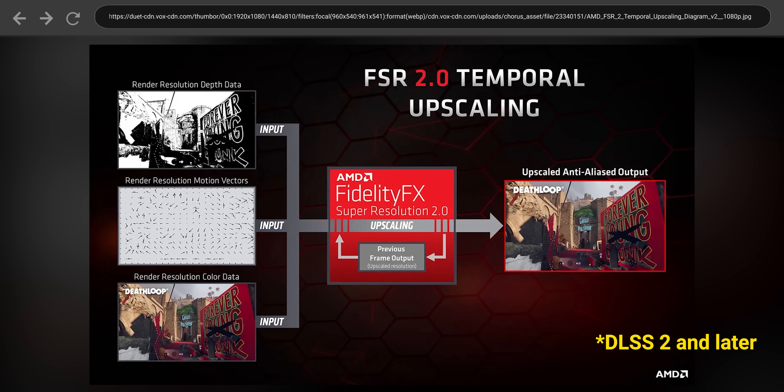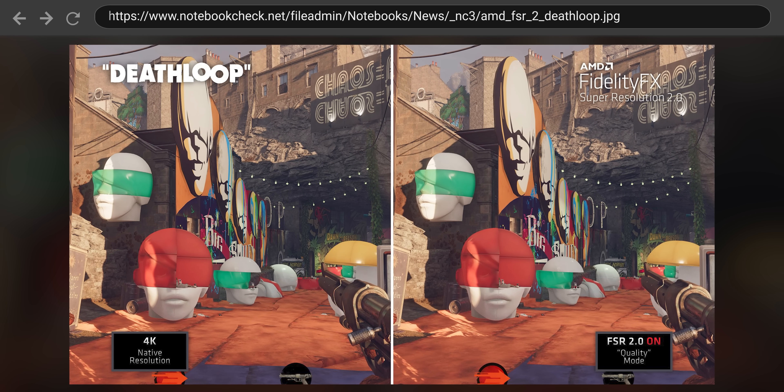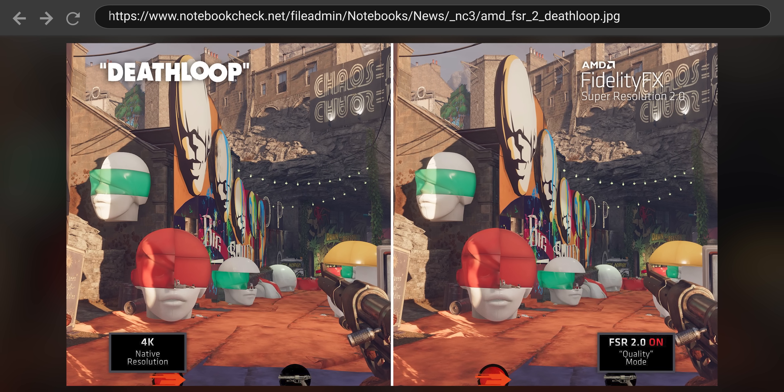FSR 2 provides more detailed textures. After FSR 2 applies its upscaling algorithm — which works without anti-aliasing being on in your game first — it then does its own anti-aliasing pass that takes the place of the built-in TAA of whatever game you're playing.